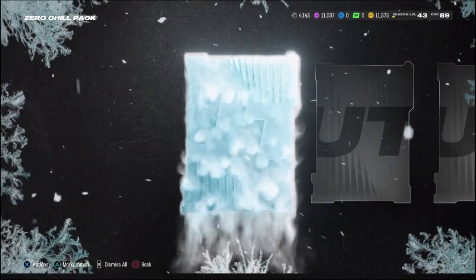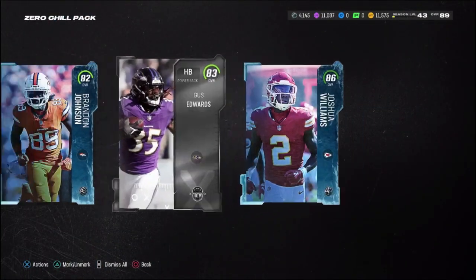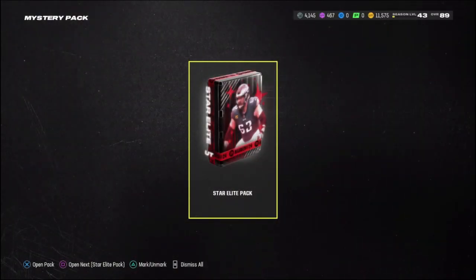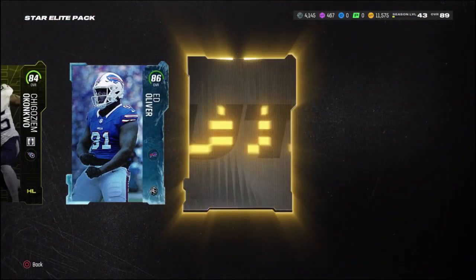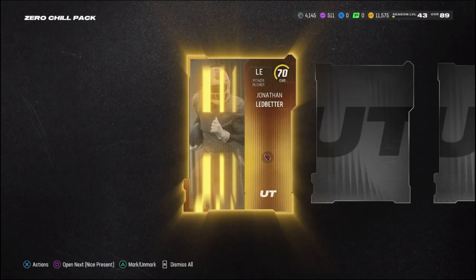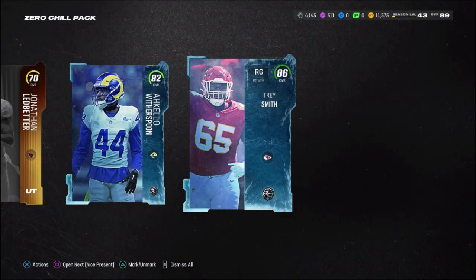We have one more Zero Chill pack — hopefully this is gonna be good for us. Starting off with a Zero Chill player at 82, then another Zero Chill at 86. Dude, this is terrible. Maybe the mystery packs will treat us better — all three Zero Chills we got the bare minimum. Let's open up the star elite pack and hopefully pull something crazy. We get an 84, then 86 AT Oliver — these star elites might be cooking a little bit. But the final pull is 86 Trey Smith. I haven't pulled an LTD on this account in forever.